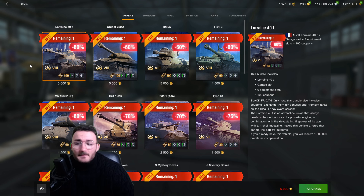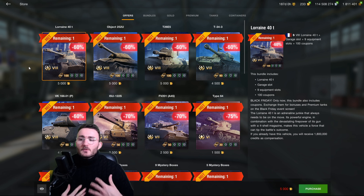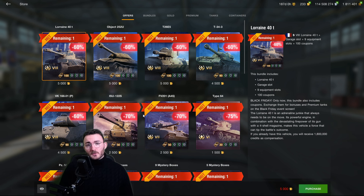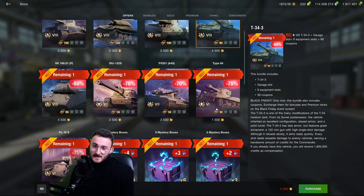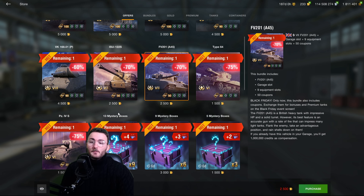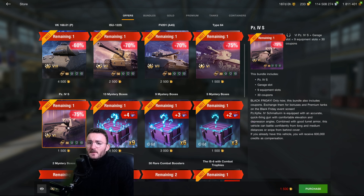In the offer tab there are a lot of tanks to spend money on. I'm not going to review every single tank — I'm just going to tell you which ones are worth it based on your playstyle, making it easier for you to pick. If your goal is to unlock the Rheinmetall Scorpion G, you'll need to buy enough tanks to reach 900 coupons, so prepare your wallet.